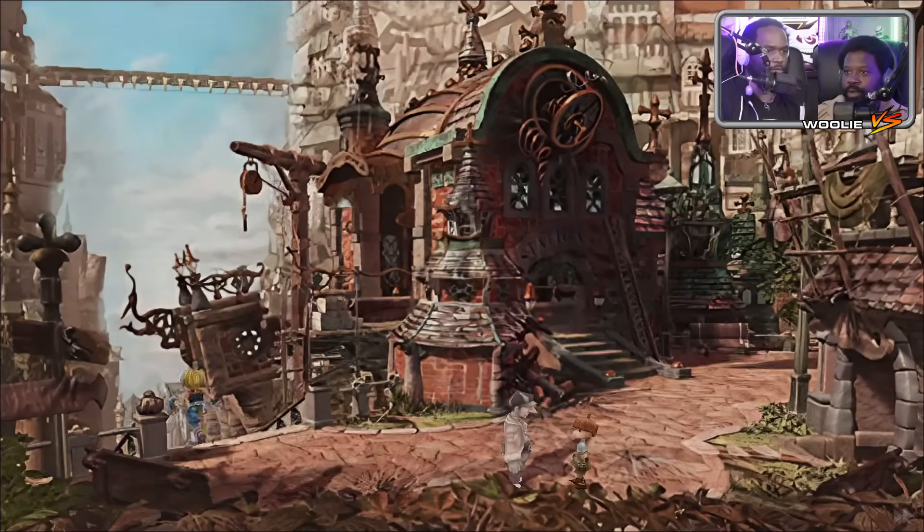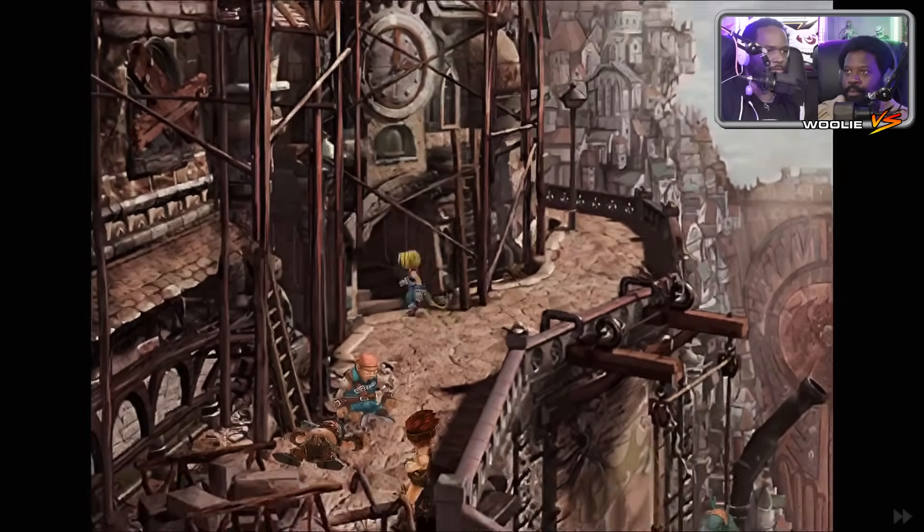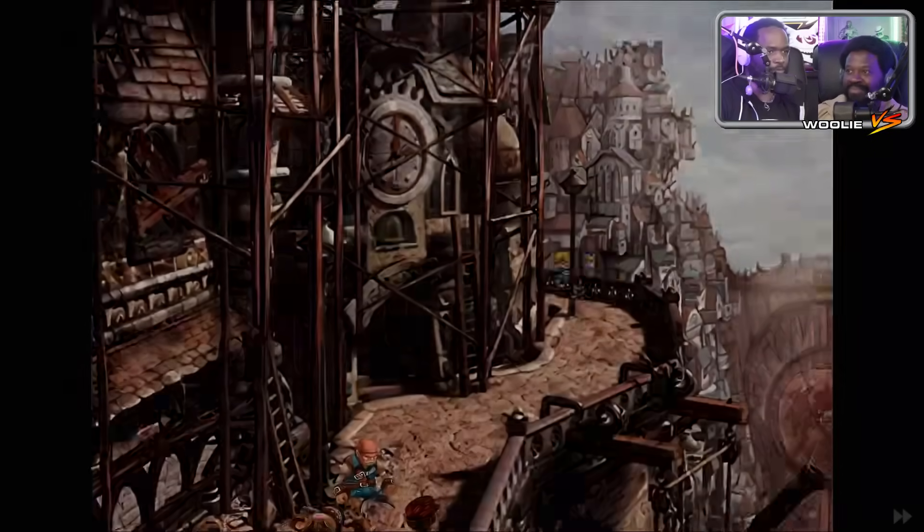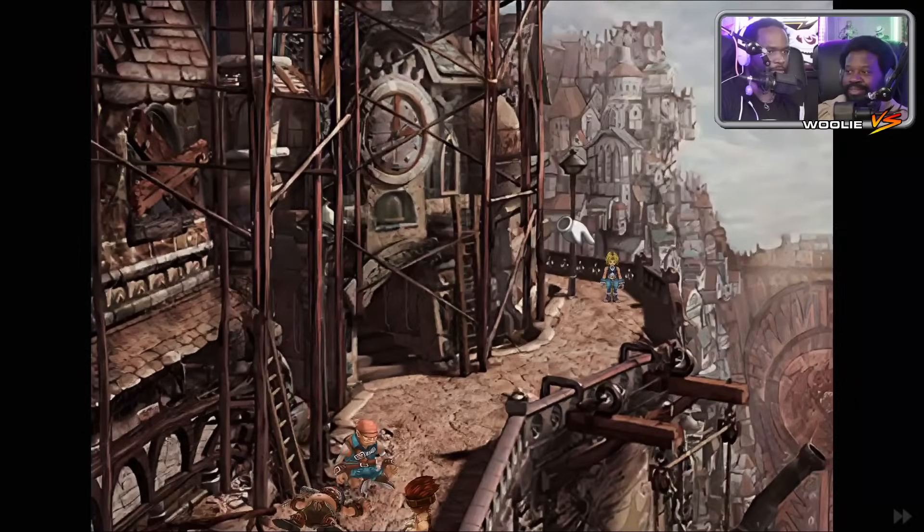There we go, hey there it is. No interacting but there it is. Search the floor — we got a little airship. Can't pick it up or anything. That's kind of weird but there it is. Travel the world for them coffees. Thanks for the gunpla.